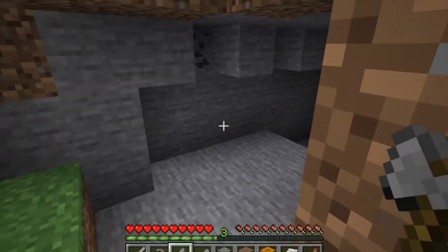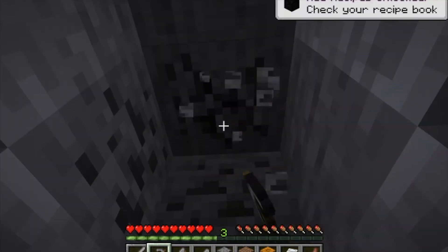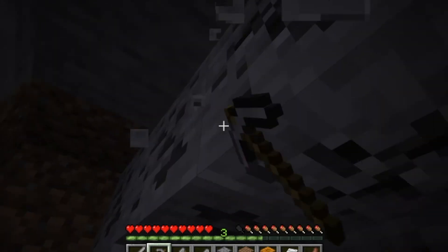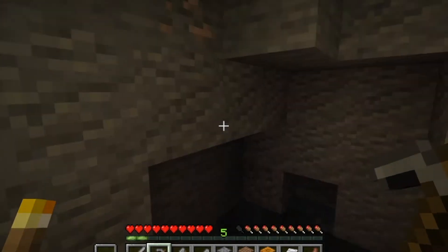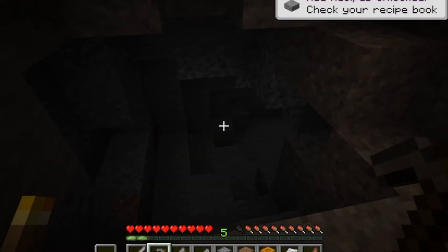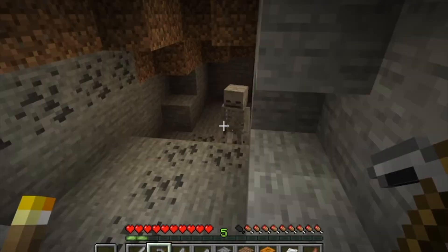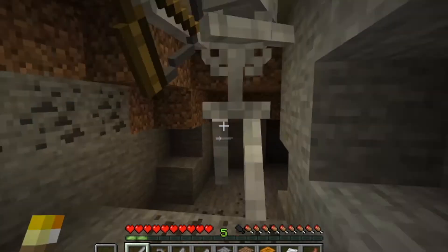Is that a cave? I spy some coal — we'll just take this out of there. And now we can cook our mutton with new tools, so that should be a little better from now on. And we'll just collect a little bit more of this coal. And here's some iron we found — that's perfect. It's very dark down here, so we'll just light it up a little.